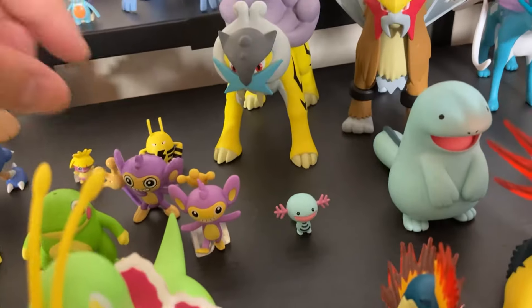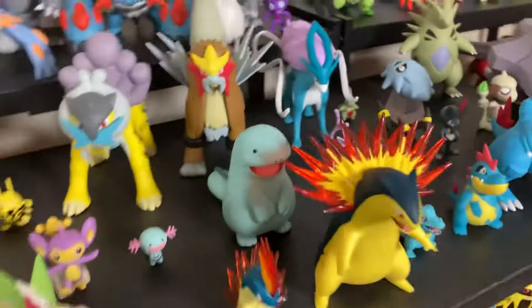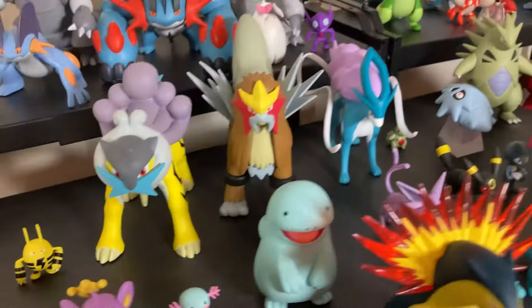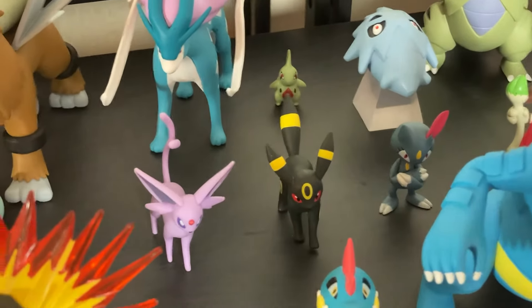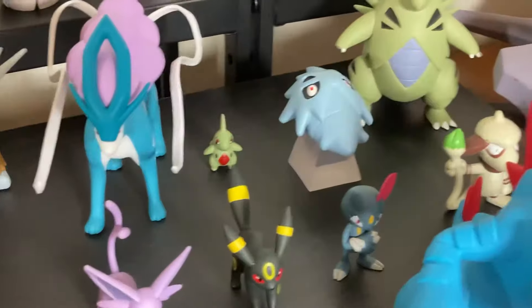Then we have Wooper — Quagsire, this Quagsire is huge, little derpy face. Then we have Espeon and Umbreon. Espeon can sometimes fall down. Then we have Sneasel.